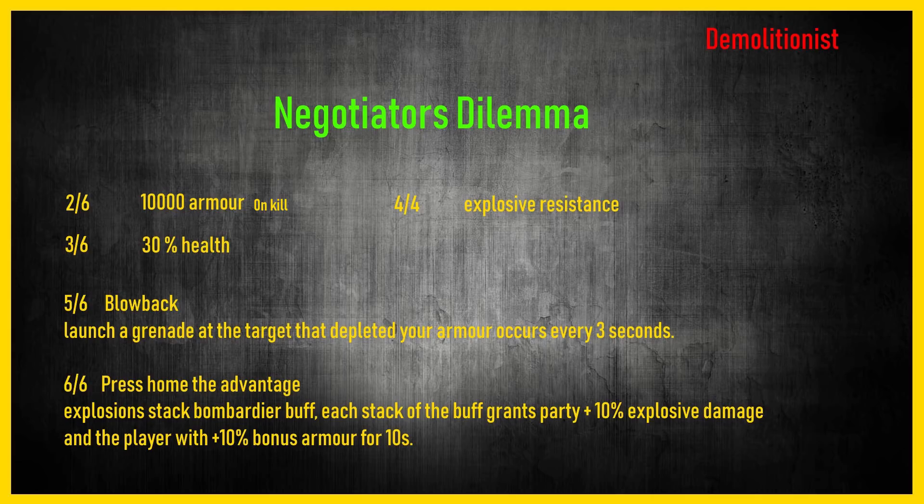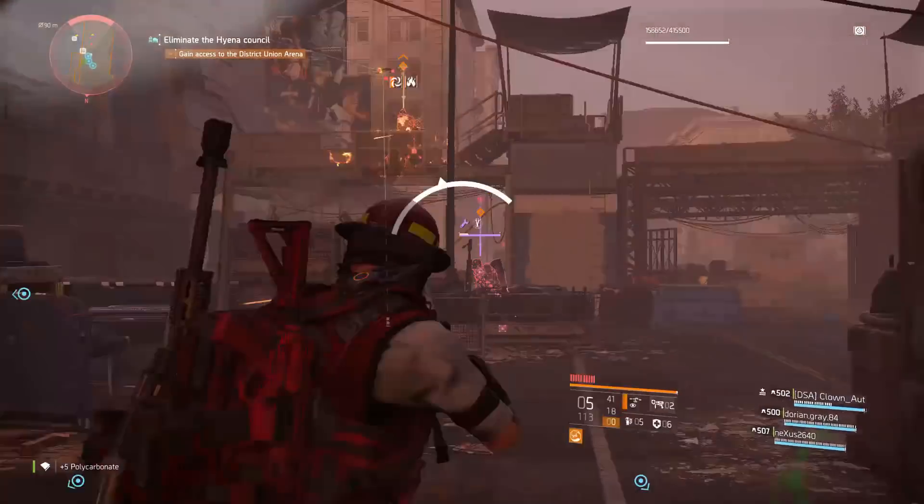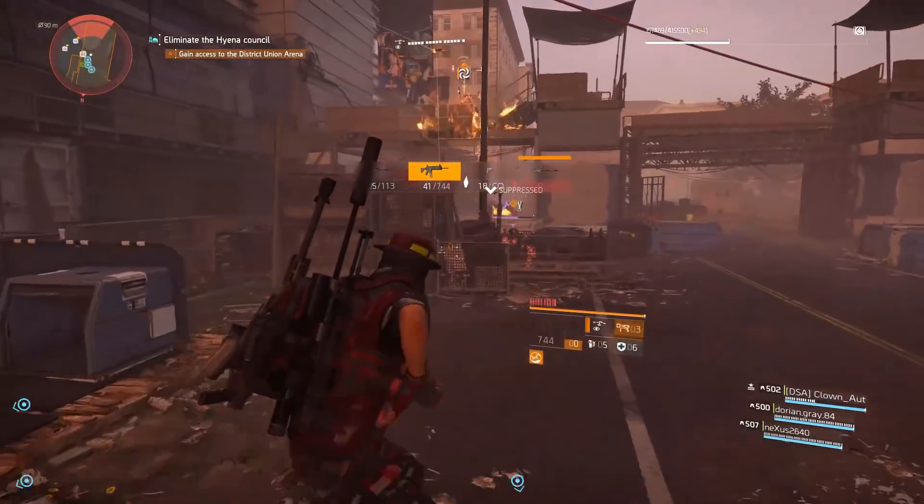The six-piece is 'press home the advantage' — explosion stacks grant the Bombardier buff. Each stack of the buff grants plus 10% explosive damage, so this is going to be explosions going off everywhere. It sounds really good, and the player gets 10% bonus armor for 10 seconds, which promotes the tankiness once again.